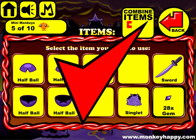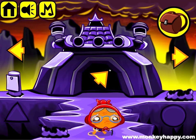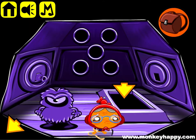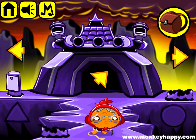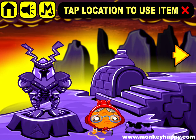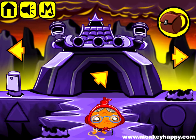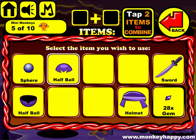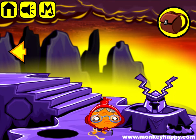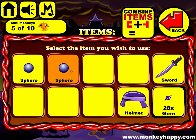Now we can cut the sack with the sword — combine those two — and give the singlet to this dude, get the helmet, and now we can go inside. If you notice on the knights there's an up arrow, so to get the up arrow we have to combine this bit and this bit and give that to the knight. Then we also combine this bit and this bit and give it to this knight, because there's the down arrow here.